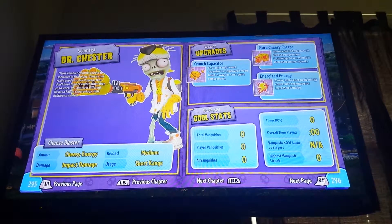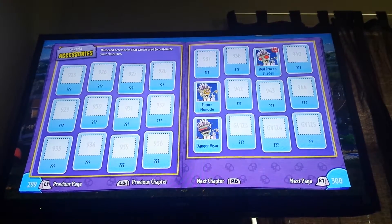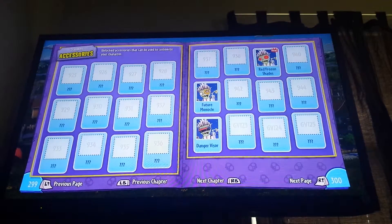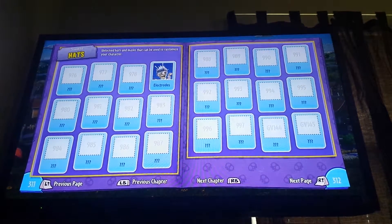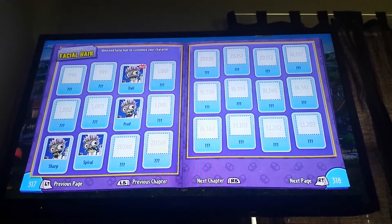Dr. Chester — for accessories we have cap, capacitor, cheesy cheese, and energized energy. This is the paleontologist. For accessories we have future monocle, danger visor, red frozen shades. No weapon skins. Electro roads perhaps. Facial hair we have dally which we just got, professor, sharp, and spiral.